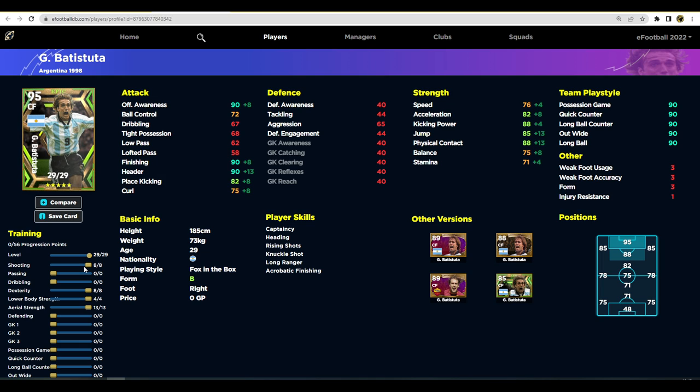So you've got 90 offensive awareness, 90 finishing, 90 header, and 88 kicking power with 82 acceleration. That's how I would train him. I'm going to cancel all of this and do it a bit slower — this is my recommended Batistuta training guide. I would definitely focus on getting finishing up to 90. You don't need to, but the extra two points to get it to eight is only two progression points. Going to nine costs three, so I'd leave it at 90. If you can't finish with 90 finishing, you need to get into the training ground and practice.